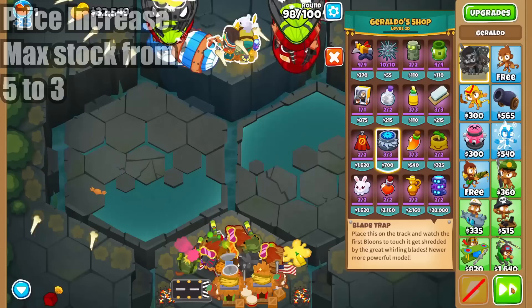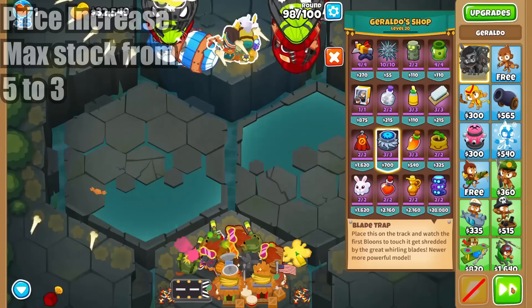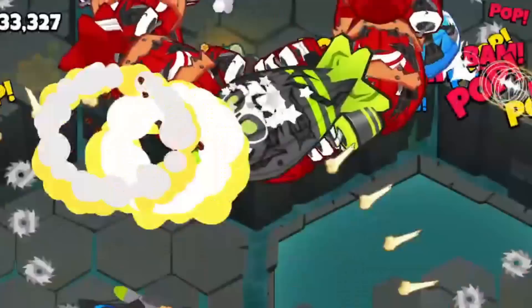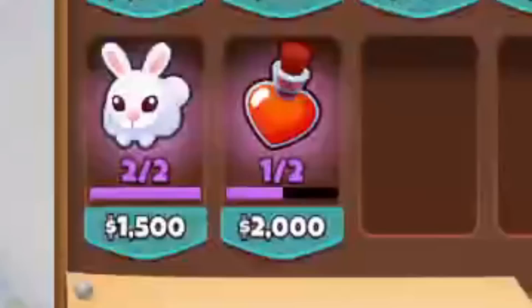Next, we have the Maelstrom's price, which was increased by $150, and the max stock reduced to three. Additionally, when these traps get upgraded to Super Maelstroms, they no longer get an increased duration. Luckily, they keep the extra damage, projectiles, pierce, and lead popping power, but these nerfs really hurt on rounds like 98, where old Geraldo used to make it a breeze by breaking ZOMGs down to nothing with only a few cheap traps.